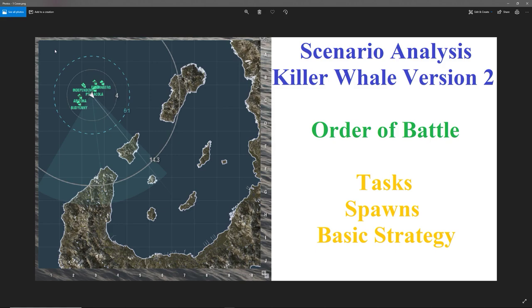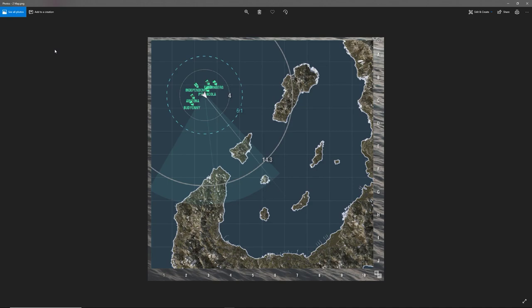You can 5-star this pretty easily with only 5 or 6 ships if you are in an organized division. In the first version, there is actually a video posted where someone took only 4 ships and 5-starred the operation. I don't believe anyone has done the same with the current version. Here we are going to go over the order of battle tasks, the ships that spawn, and the basic strategy for 5-starring this operation. The map for this is unique, and depending on the tier of ship it may need to be expanded.